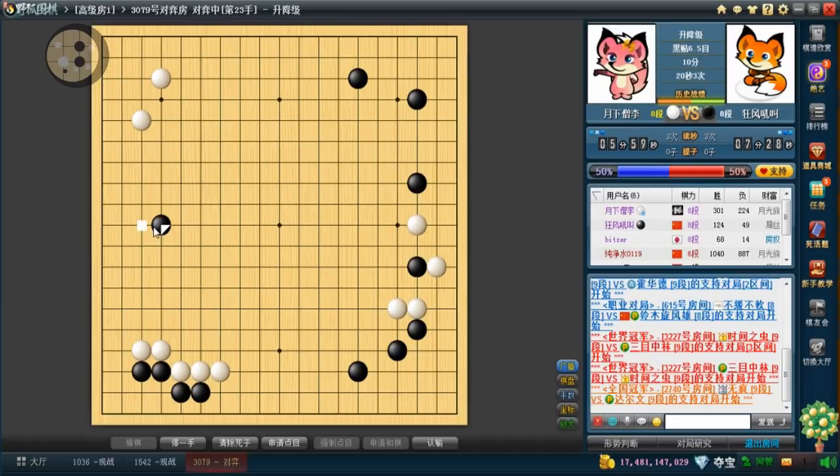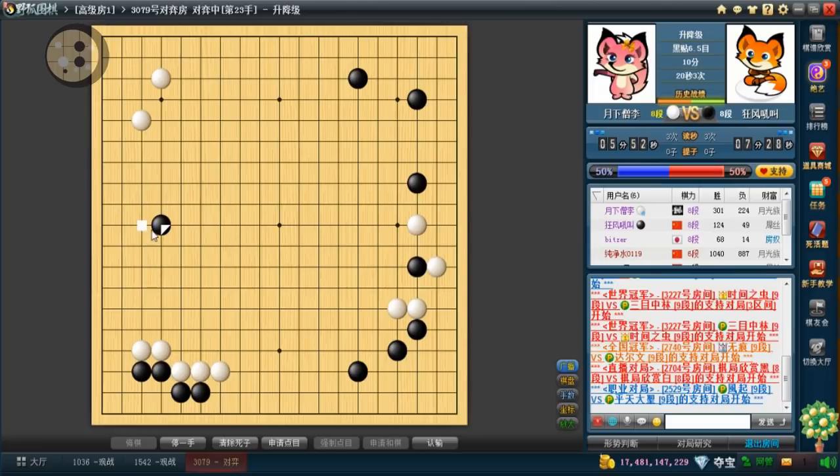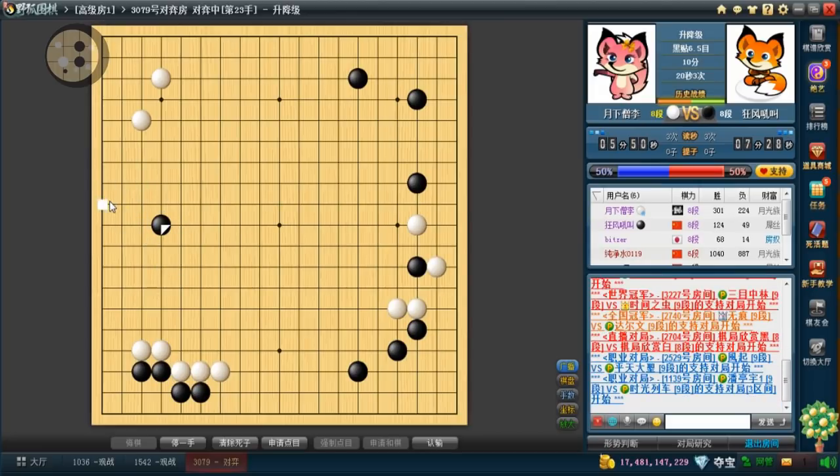I chose the high one because if I play the low he'll pincer and he can actually just cap me. Territory isn't too important on the left side for me, so I'm not going to play a low splitting move. If he pincers, I think I'm going to shoulder hit — I think that's a decent move.